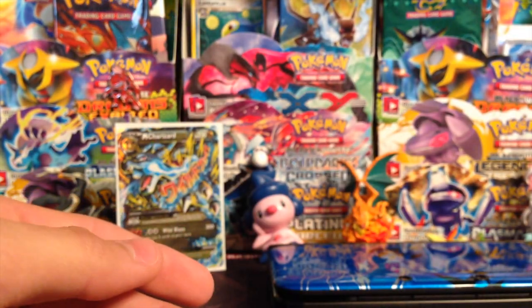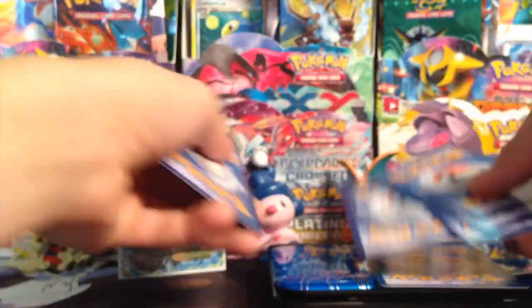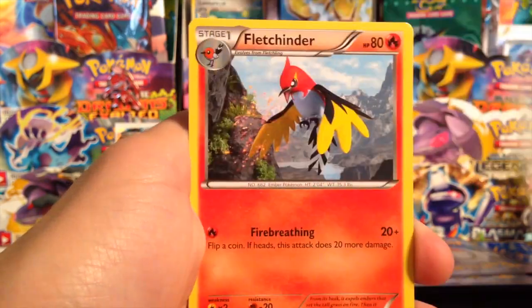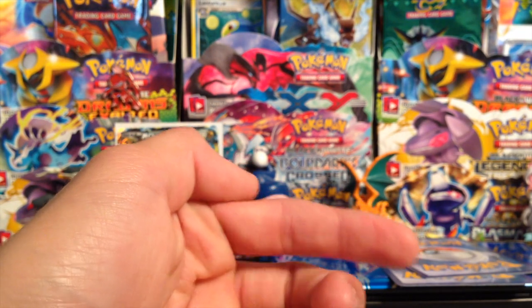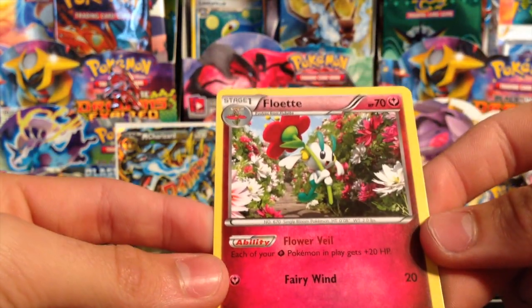All right, last two packs. Pyroar artwork. I really don't want to feel it when I put it down — I like to have it be a surprise. We have a Shinx, Stunky, Litleo, Geodude, Feebas, Fletchinder, Palpad, and a Sneasel. My reverse is a Weasel, and my rare is a Flabébé.